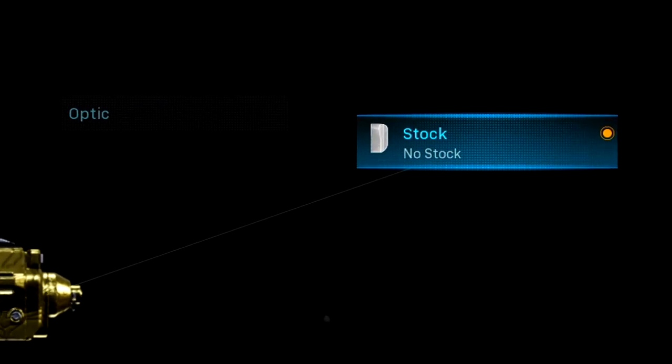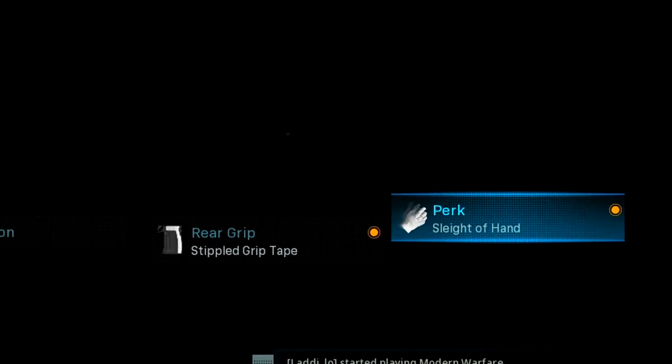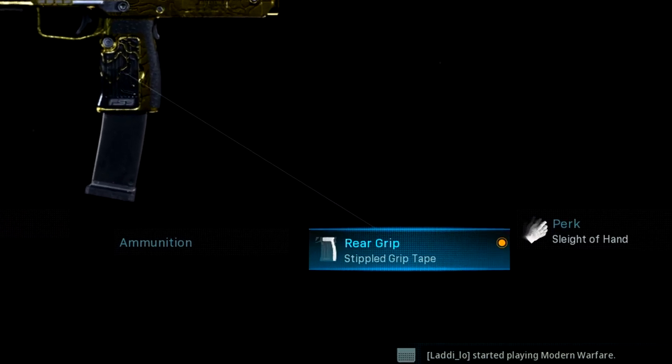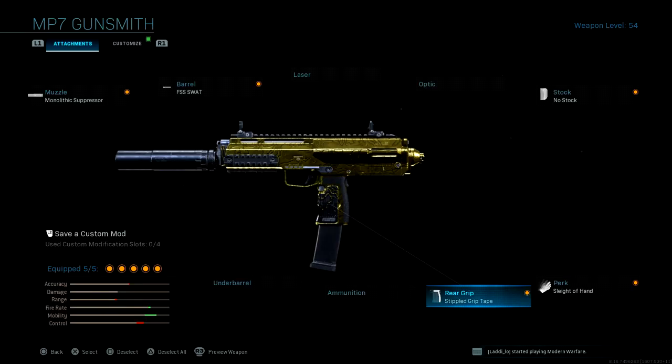For our stock we're using the no stock — this gives us a lot more mobility with that movement increase as well as aim down sight speed. For our perk we're using Sleight of Hand. You really need it on the MP7 because it has a really slow reload time. For rear grip I'm using the stippled grip tape — this improves aim down sight speed as well as sprint-to-fire speed, which is very important in gunfights.